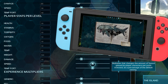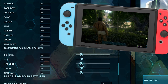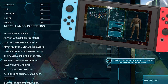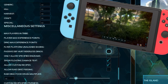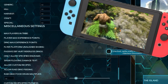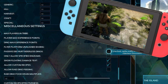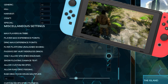Speed and fortitude level-up values have both been set to 3. At the bottom, floating damage text is enabled so you can see the green numbers showing how much damage you're dealing. Passive defense hurt riderless dinos I have turned off, because in PVE when a wild dinosaur walks into your fence and gets attacked it gets angry and starts attacking your whole base — so I prefer to leave this off.